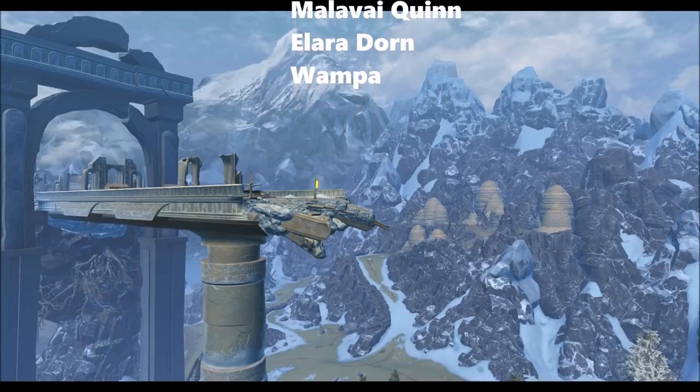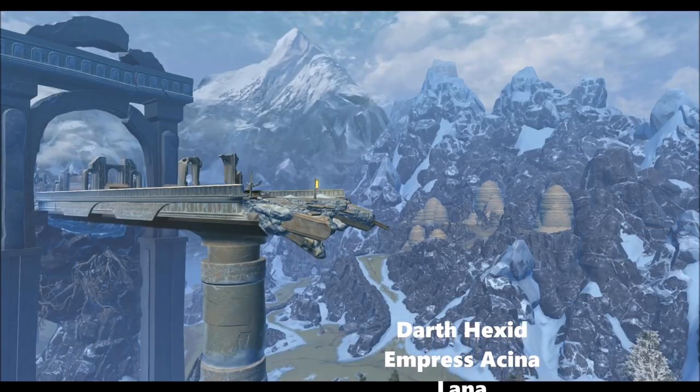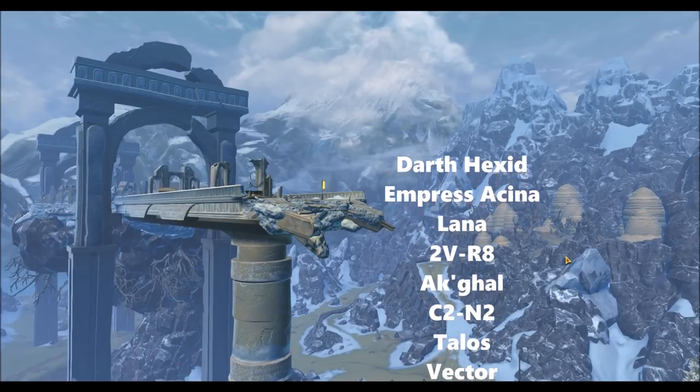For the cultural artifact we have the new Darth Hexid companion, so it's a perfect opportunity to get her up to influence rank 50 very cheaply. We also have Empress Acina, Lana, 2V-R8, Akgal, C2-N2, Talos, Vector, Khem Val, Jaesa, and Nadia Grell.